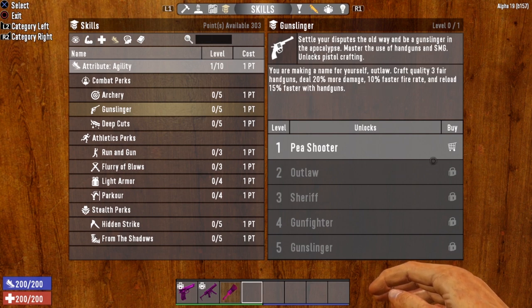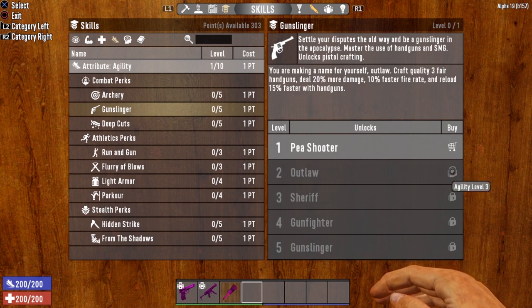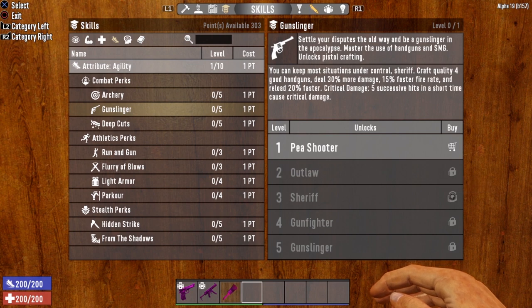Level 2 is Outlaw, unlocked at Agility Level 3. You are making a name for yourself, Outlaw. Craft quality 3 fair handguns. Deal 20% more damage, 10% faster fire rate, and reload 15% faster with handguns. Level 3, Sheriff, can be unlocked at Agility Level 5.